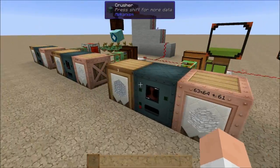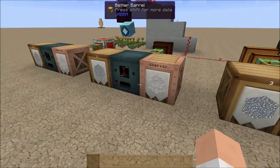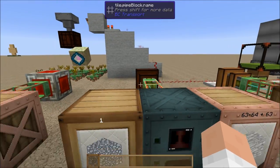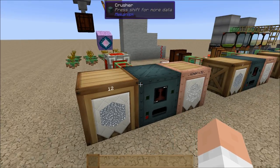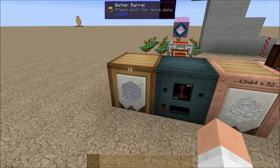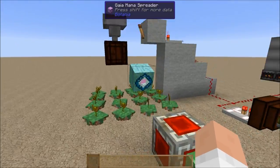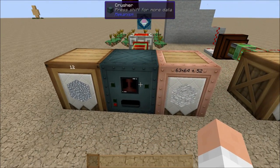Combustion has already outputted four. The biogas is actually almost keeping up — it's outputted three. Peat fired engine has outputted one. And the Botania setup has outputted 12, but it has run out of power already. That's all the longer that power lasts.